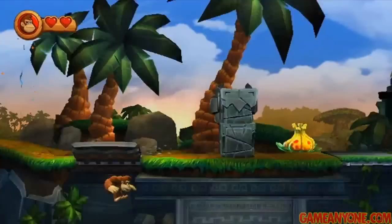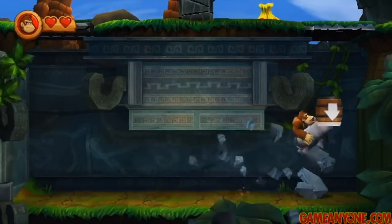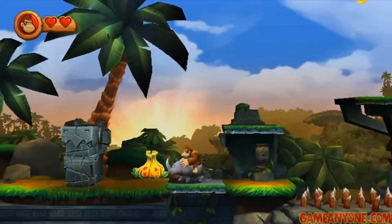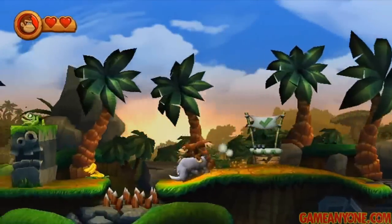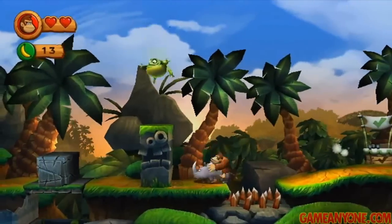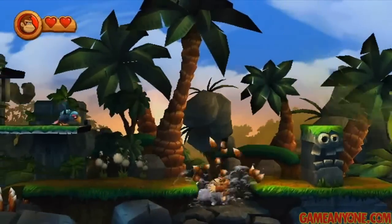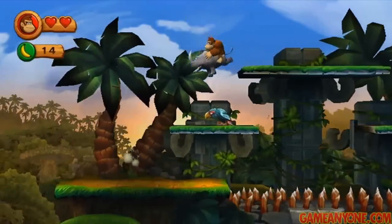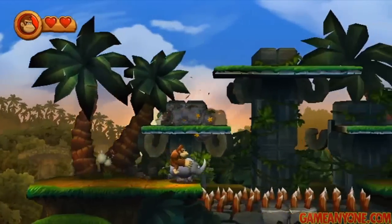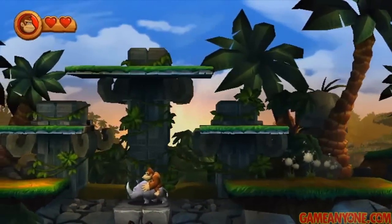Checkpoint here. And then right afterwards, you want to pound, and there's a crate with Rambi inside of it — awesome, everyone's favorite buddy. Now that we've got him, he's pretty much godlike in this stage. The only thing Rambi can take damage from is fire damage — if it's an enemy on fire or he runs into fire then it'll take damage. But pretty much everything else he's immune to, including spikes. So he makes this level really easy.